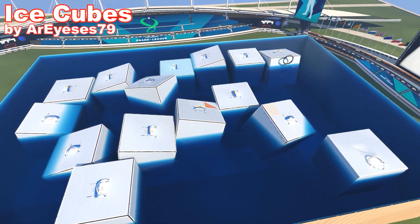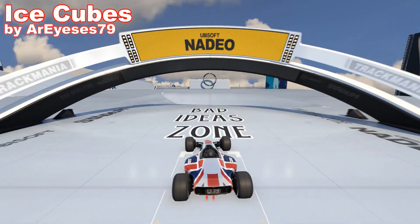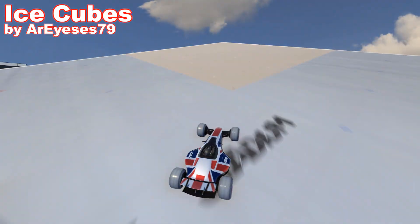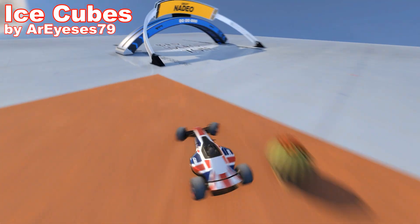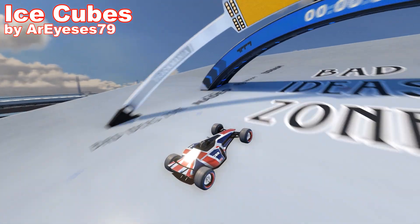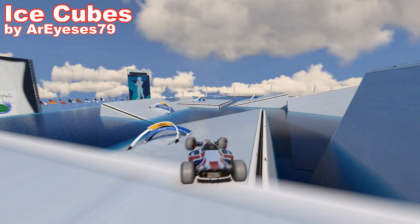Next one will be Ice Cubes by Arieses. The temperatures here already dropped below zero, so in theory if this wins I could get the prize completely for free. It's a very easy object to build — it's literally just a bunch of cubes. The route isn't that exciting either; you just slowly make your way over all of these cubes. But after all, you can say it's a cool map. Literally.